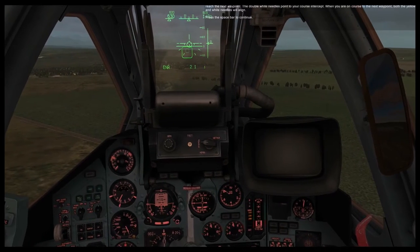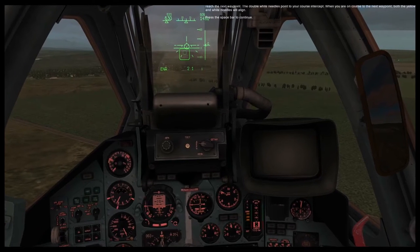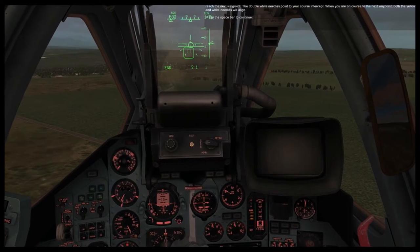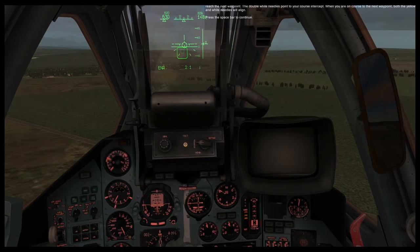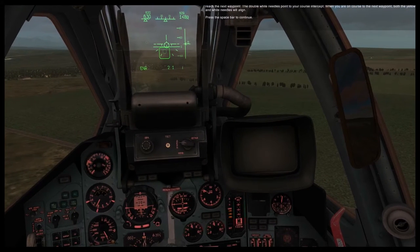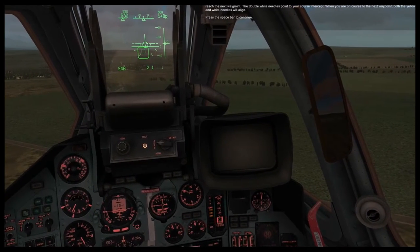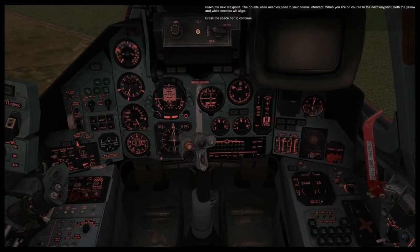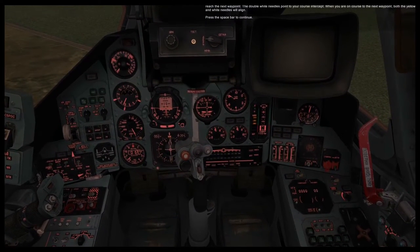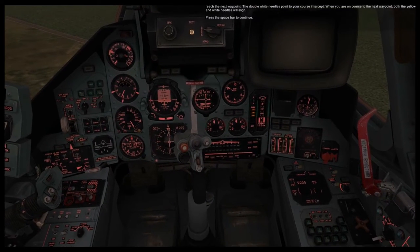In the bottom center of your front dash is a horizontal situation indicator, or HSI, that looks like a compass. The yellow needle points directly to your next waypoint, and the top left field indicates the range in kilometers to that waypoint. The top right field indicates your course bearing to reach the next waypoint. The double white needle points to your course intercept. When you are on course to the next waypoint, both the yellow and white needles will align.